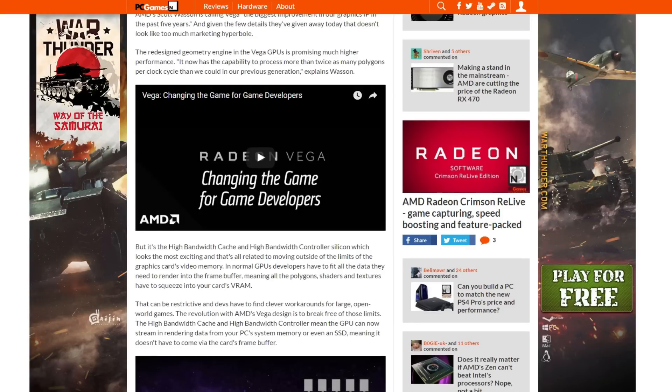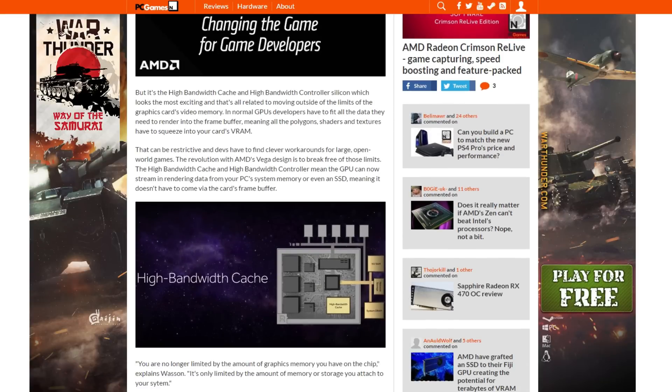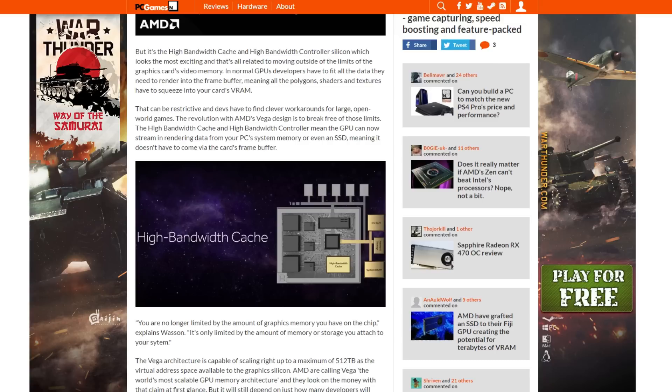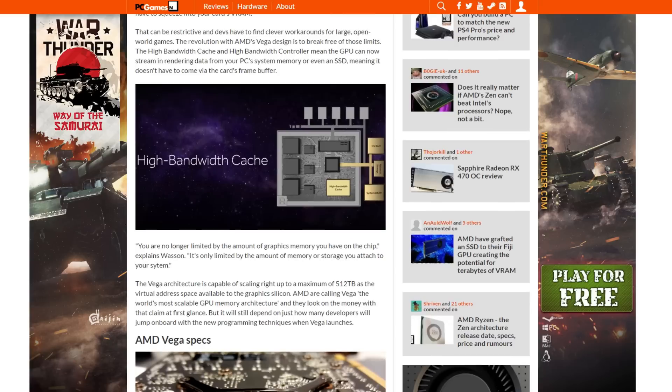I did some research about this card and it has high bandwidth cache — a new concept where you can put virtual RAM into the card. So instead of GDDR5 or GDDR5X, they're going to make a totally new idea. High bandwidth cache is mostly for gaming, so you can go ahead and play games in 4K at around 80 FPS with relative ease.